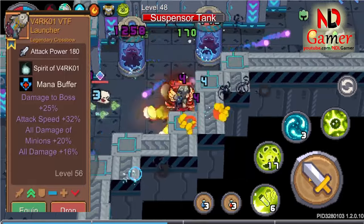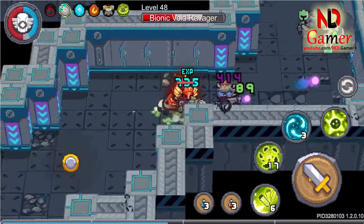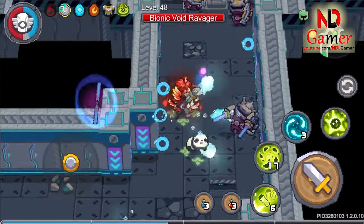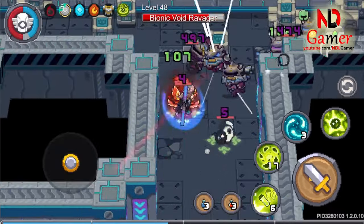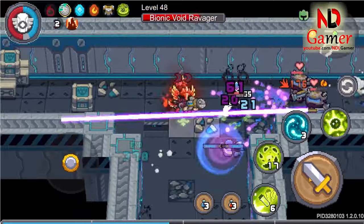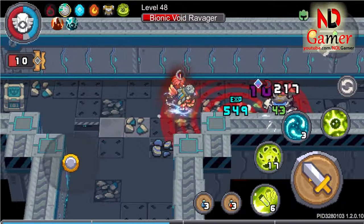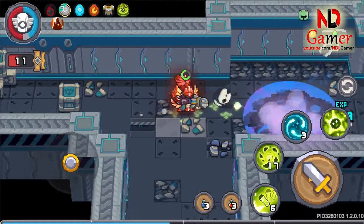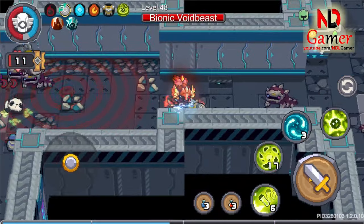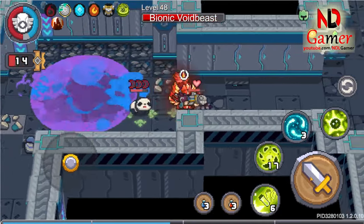Next up is the V4 RK01 VTF, which is a rifle that shoots radiation bullets but doesn't inflict radiation on enemies. Normally it only fires pink bullets, which also deal dark damage, similar to the previous weapon. When fully charged, it creates a targeting area and fires a radiation bomb down, similar to the boss causing a nuclear explosion, making us all irradiated. Its drawback is that it charges a bit slowly, but it deals significant damage.